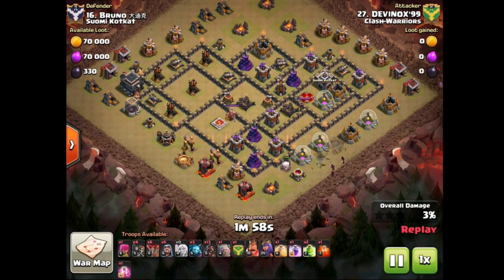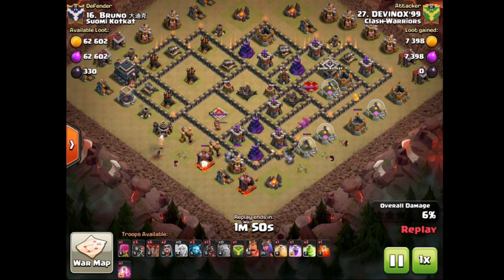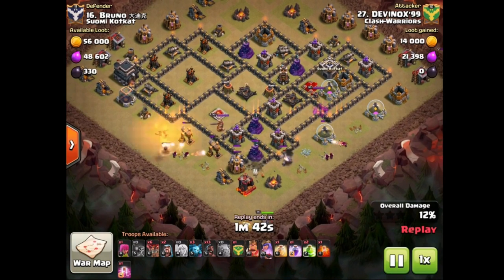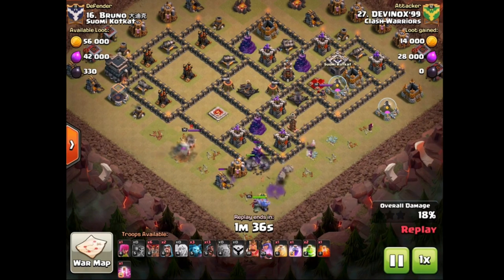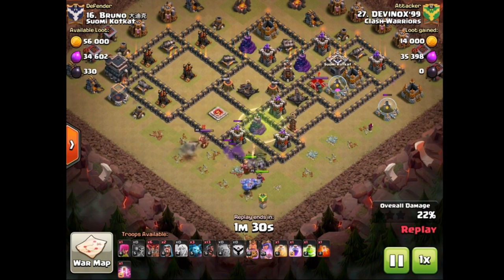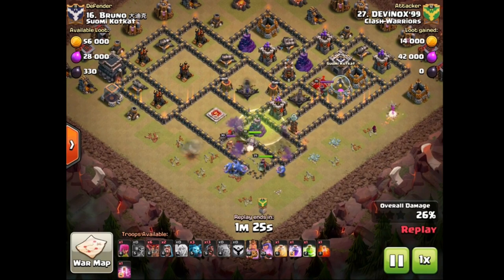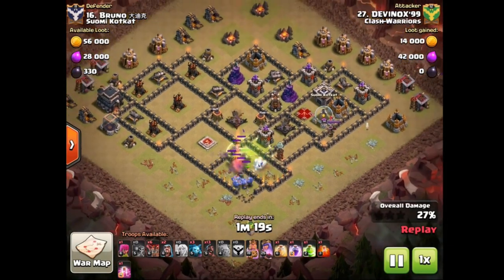The golem comes in, two wizards behind, lots of storages over here so the wizards have quite some work to do for the funneling. On the other side we also have a golem with three wizards behind it. Wall breakers looking nice because the wizard tower is being distracted by the golem. The wizards have finally taken down both storages, then turn around to try to take out that archer tower — that's not quite going to work. The entire power of the kill squad is going to have to do that. Nice jump spell there as well. A couple of bowlers are threatening to stray but they actually turn — all the bowlers walking inside, so nice funnel by Devanox.